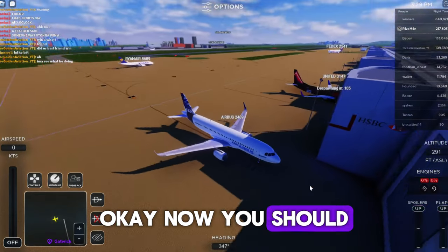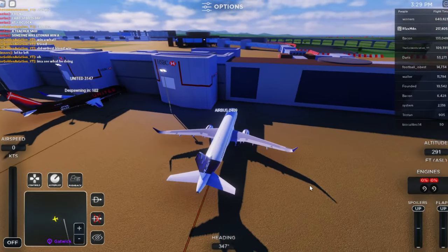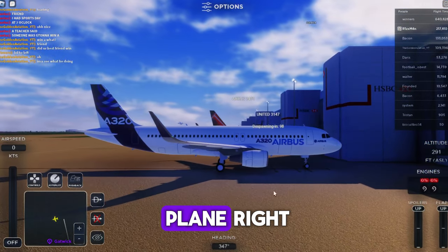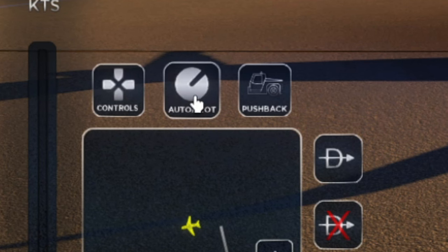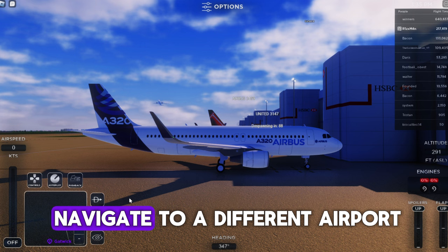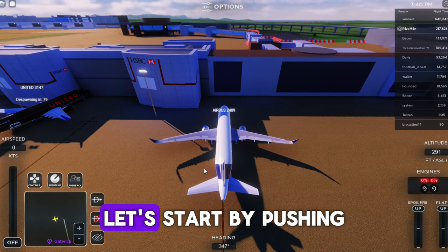Click confirm. Now you should be in your plane — it might take a while depending on your device. This is your plane. Here are the controls: this is the autopilot, this is the pushback, and these help you navigate to a different airport. Let's start by pushing back onto this line right here.